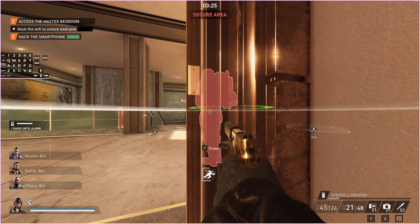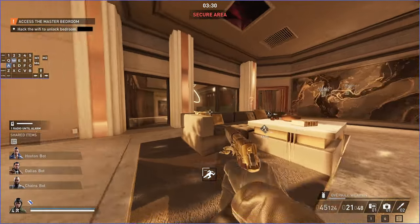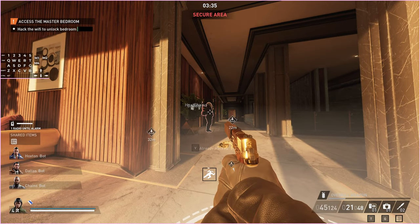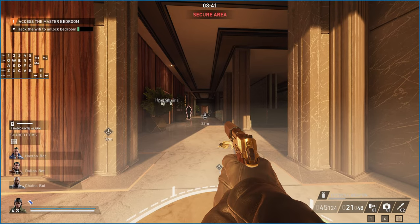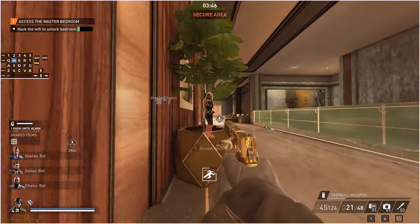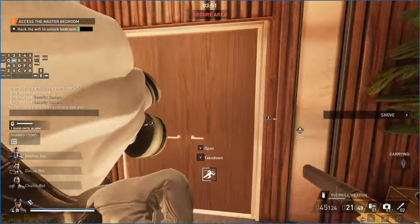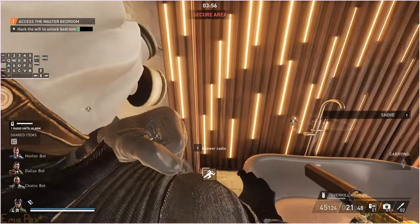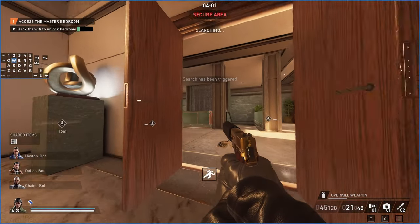That should finish pretty soon, but you don't need to keep the bar open to hack him. Now it's time to do wi-fi circles, because this game loves wi-fi circles. Just do these in whatever order is logical - if the filing room is over there, you can leave that circle for one of the last ones you do because it's right next to the filing room.